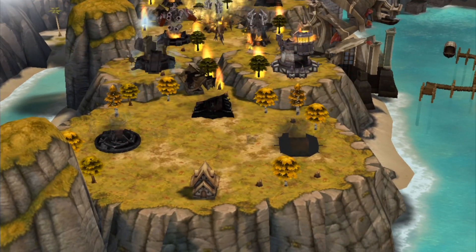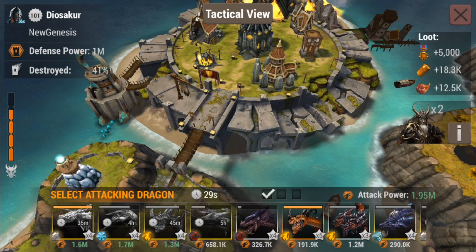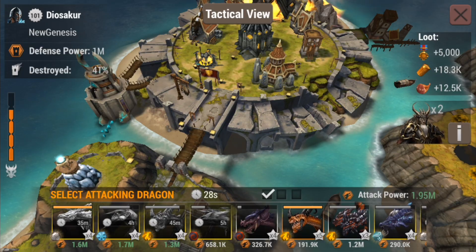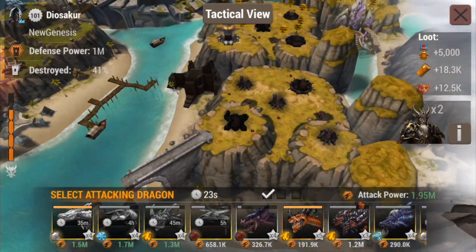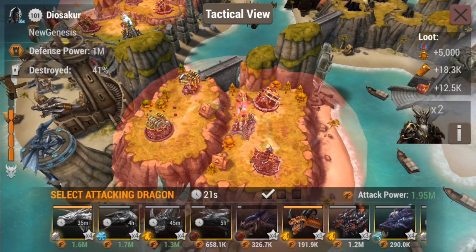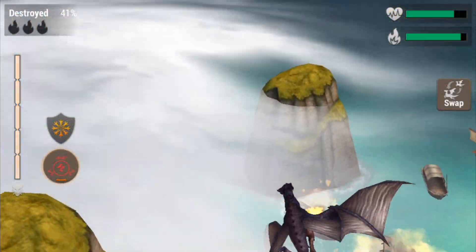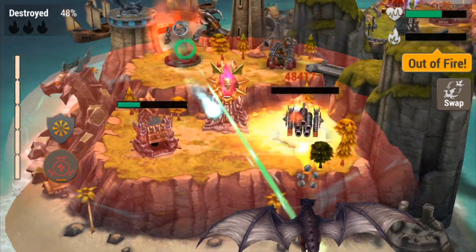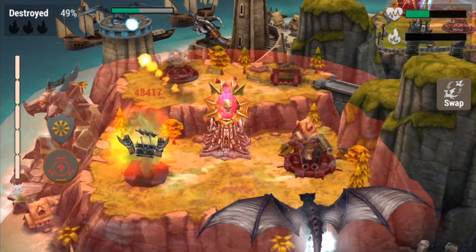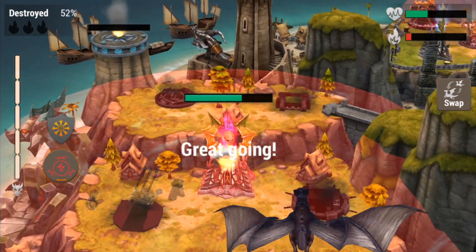For those of you still curious about what hammer spam is: that is when three defenders are constantly repairing towers to keep your damage from going through, and this is one of the biggest weaknesses of warrior dragons. You can focus all your fire on a tower, but it just might not come down because of hammer spam.